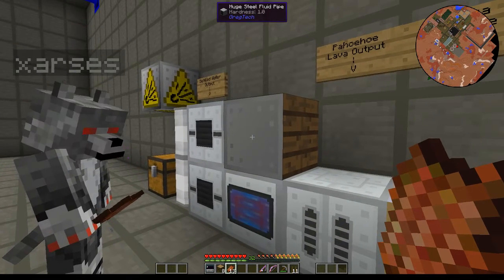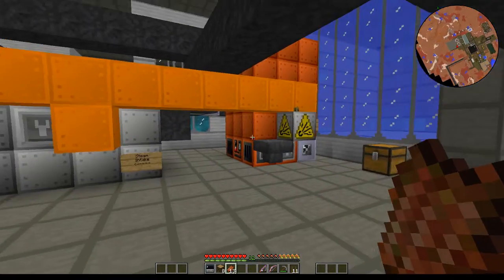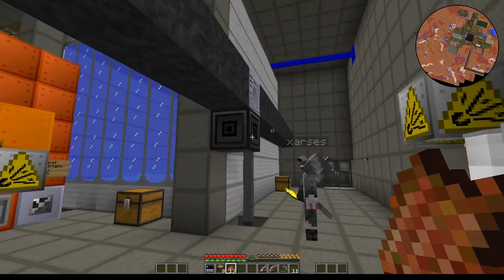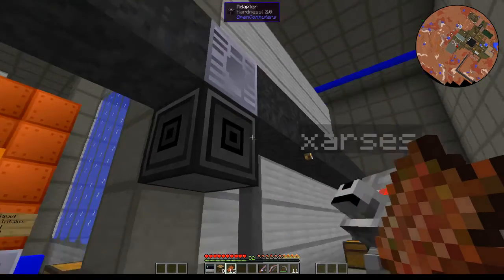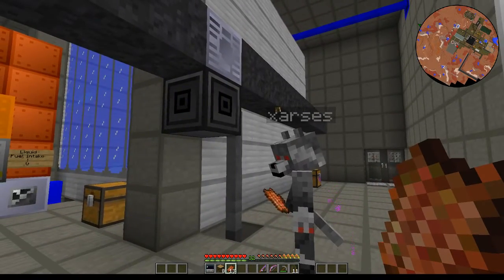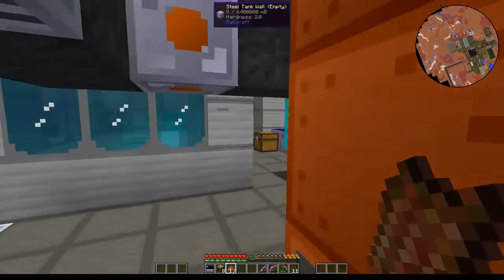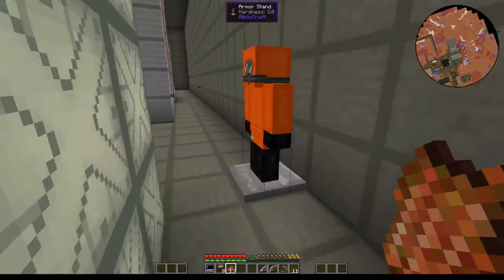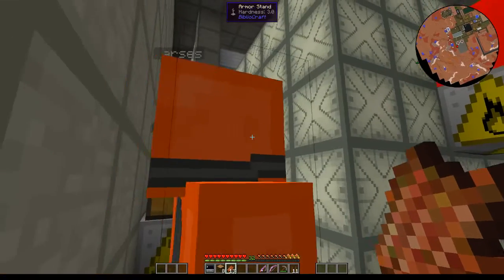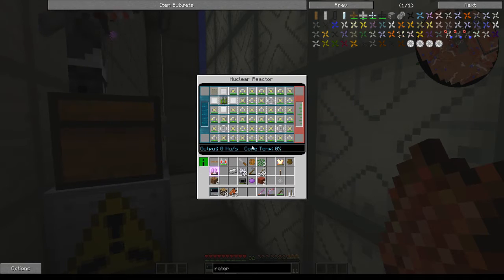We're not using those IC2 parts because we're making the GregTech fluid reactor. We have our massive battery buffer up here — extreme voltage, over a dozen laptrons in there. And nestled in the back here we have Axle's prized reactor. This is the setup you guys are using, yep.